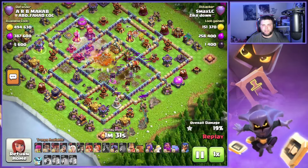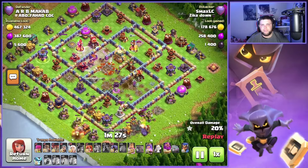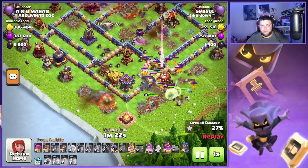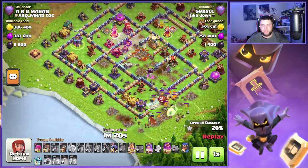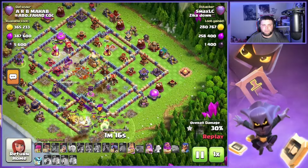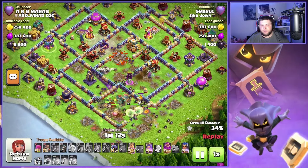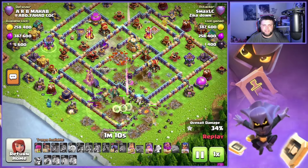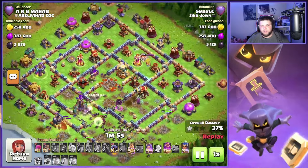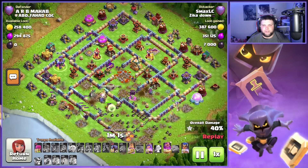Most importantly we're gonna get the funnel built. This is going to be more of a U-shaped funnel — we didn't quite get some of these buildings, otherwise it would have been a perfect L-shape. We're gonna start it over here on this side and push up through that eagle artillery, finishing on the monolith at the end — no problem, easy. We're gonna push through this part and finish over here at the very end.